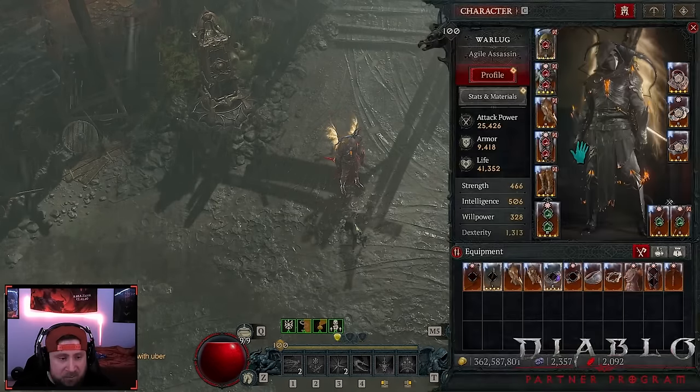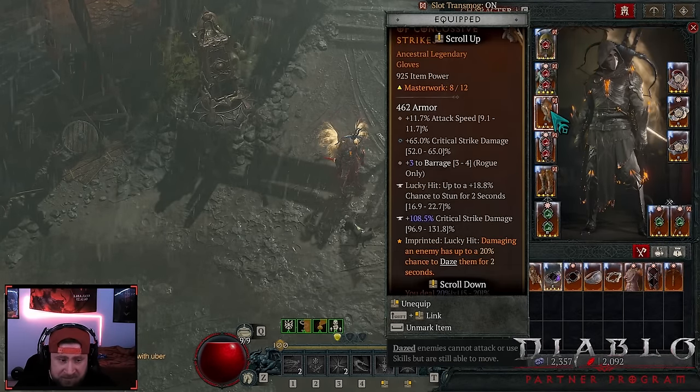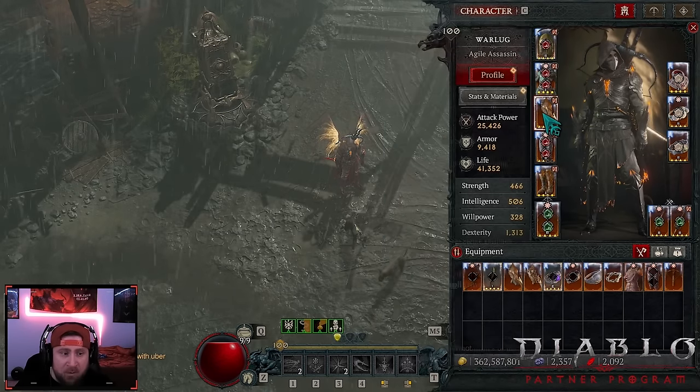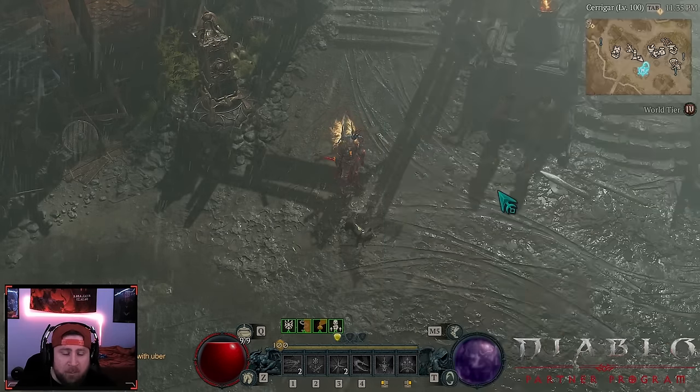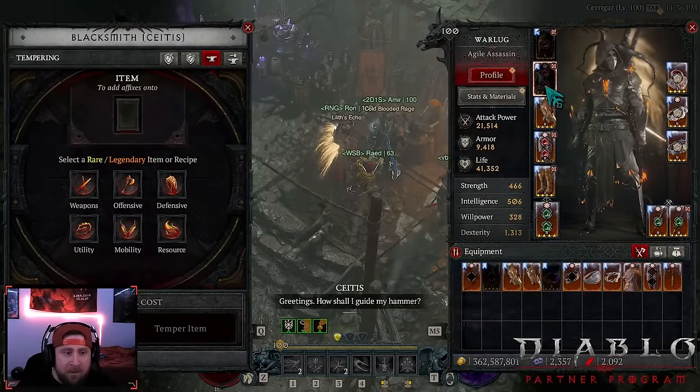We're doing two points into intervention as well as alchemist fortune. The reason is that our non-physical damage — which is cold — has increased lucky hit chance. We're doing this because of gear with lucky hit chance to stun, lucky hit chance to freeze, and lucky hit chance to daze.